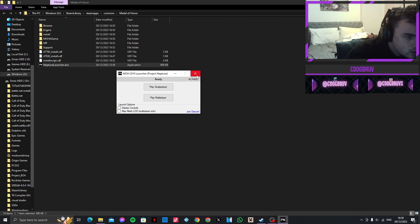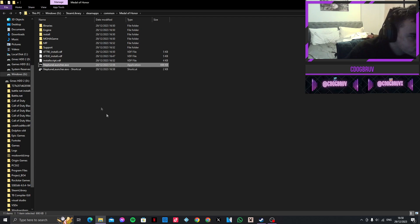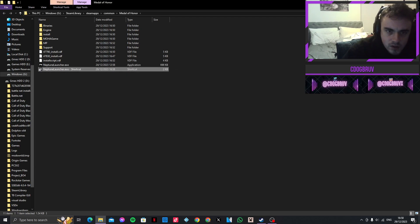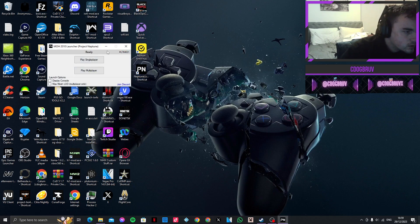So what I'm gonna do is, we're gonna close that for now, we're gonna create a shortcut, cut the shortcut, minimise that for the time being, and we're gonna paste it right in there. And we've got a shortcut for it, so now we can load it.